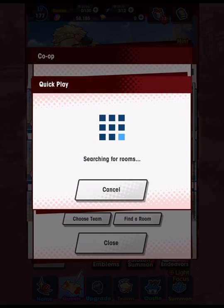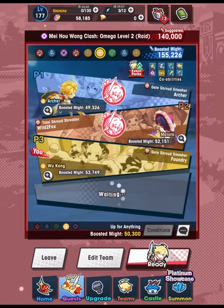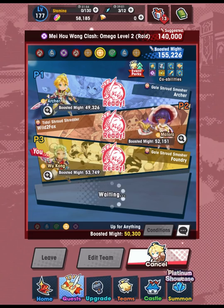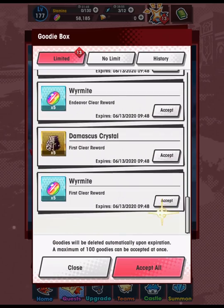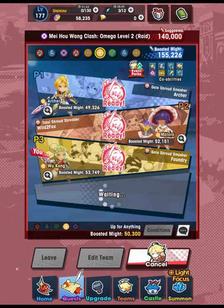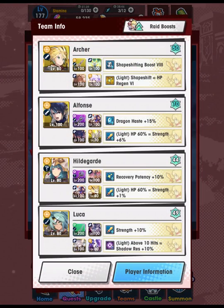So we have all the raid boosts, we have all the power we can get. Let's start by doing quick play and just see what we end up getting — if nothing else, maybe this will be a learning experience about the battle. Looks like we've come into a team with a 50k might limit here. Interestingly, the lead here does not have 50k might, so that's kind of odd. I wonder why they're asking for 50k might if they don't have it. Normally I don't like to check out other players' teams in regular co-op, but for the sake of this video I think it's worth looking at these.